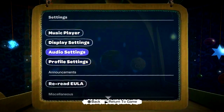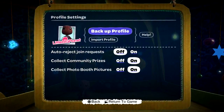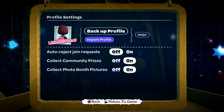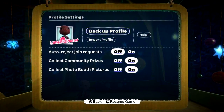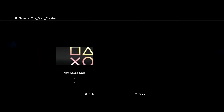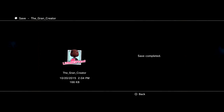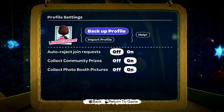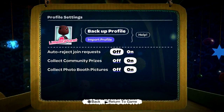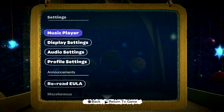The first thing I'm going to have you guys do is go to profile settings and go to backup profile. Press X and save data — it's going to be saving. What this does is back up all your progress right now: your trophies, costumes, everything you don't want to lose or destroy.